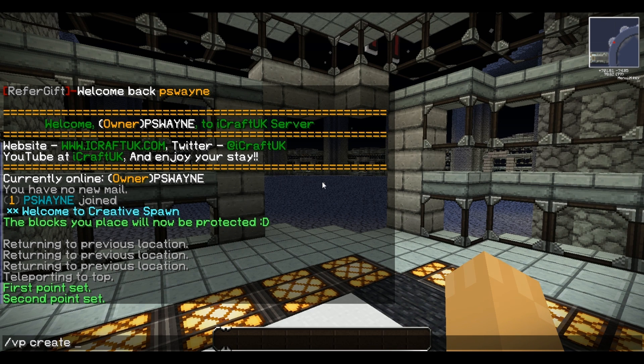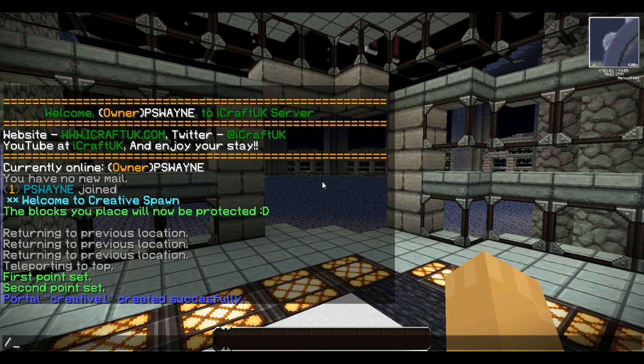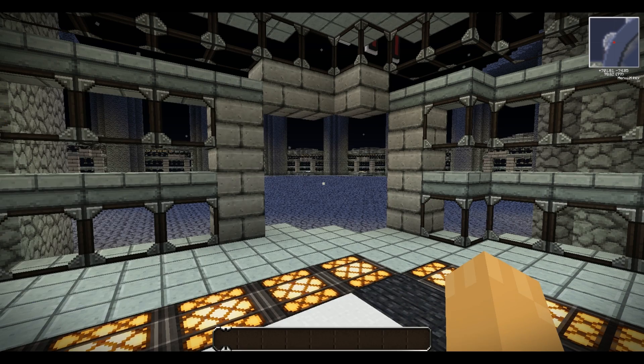To create the port, use 'VP create'. I'm going to call this one 'creative one' because it's going to be the creative world. Then you instaport it with 'VP instaport creative one true'. You've always got to set it as true, otherwise it won't work.